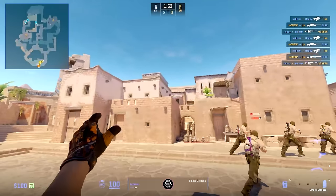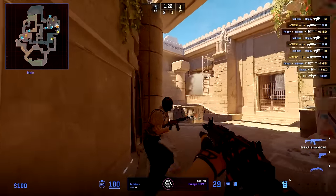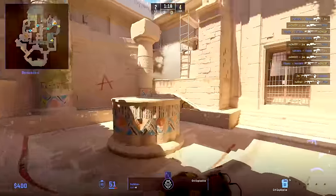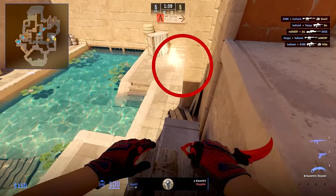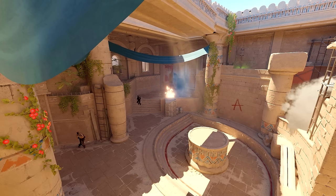Hunter starts the round by smoking water and then, just like Hooksy, runs out with the utility to trade JKS if needed and wants to take space. The execute is perfect from G2 because Complexity used a Molotov early to hold off fast pushes and wasted it deep in A main and not when they push Main. This allows G2 to just run out and not be afraid of any Molotovs coming their way.